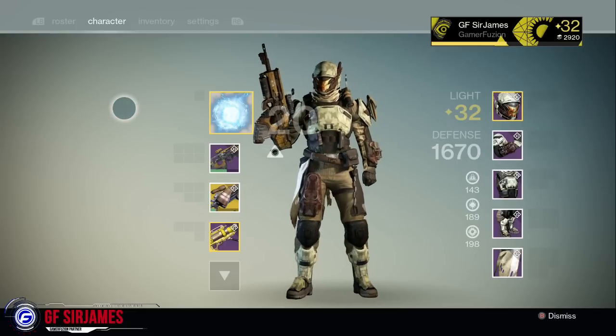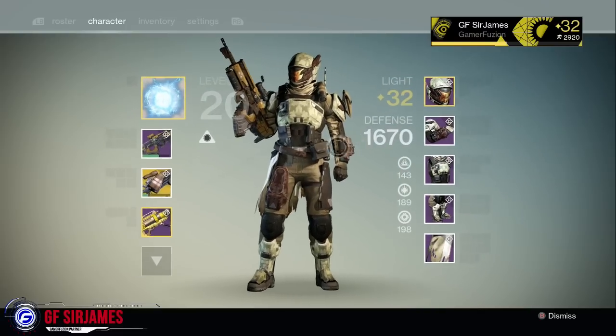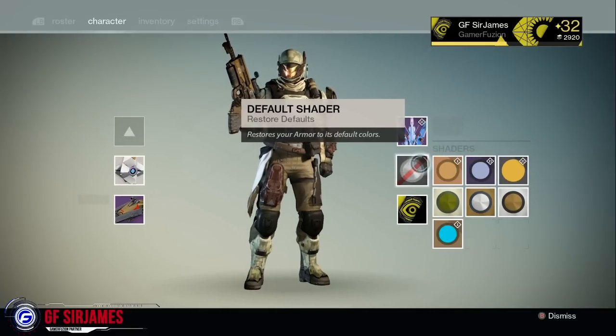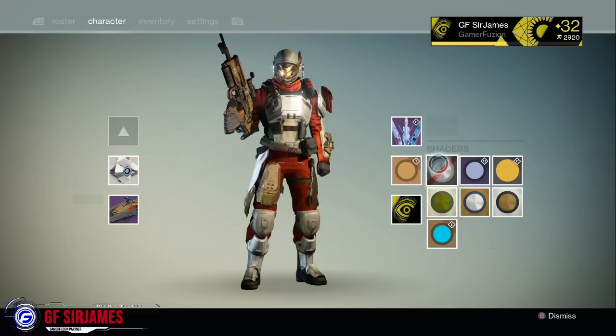For those of you who are picking up the expansion and trying to find some really nice gear to make your character look great, let's go ahead and try on some different shaders. First up is the Cryptographic shader, which gives it a little bit more of a red look — kind of like a space jumpsuit if you will. Overall this looks pretty cool.